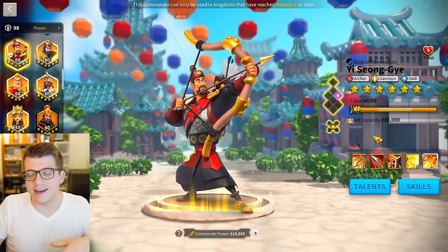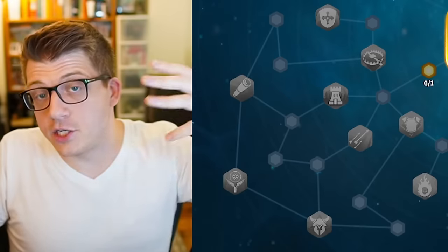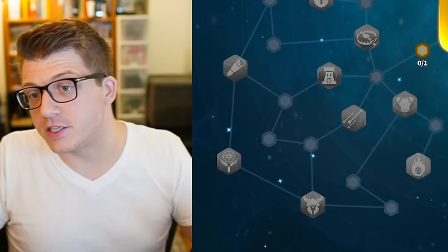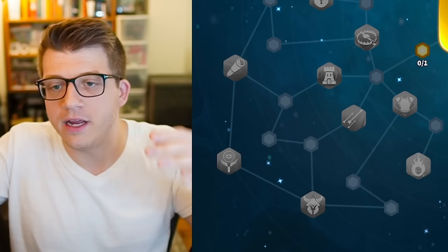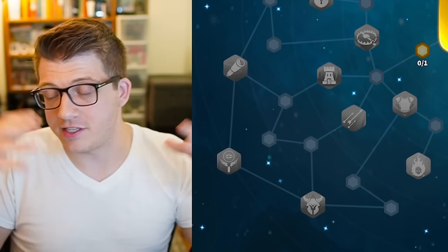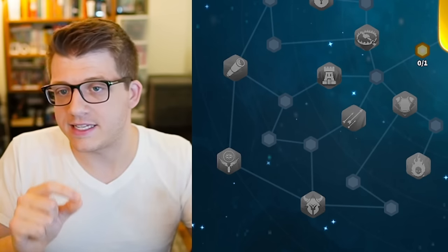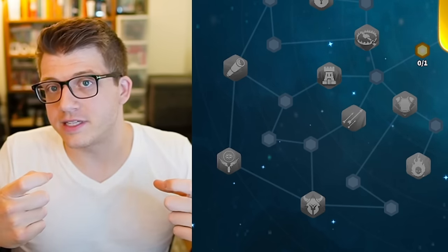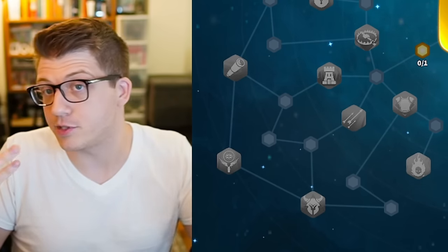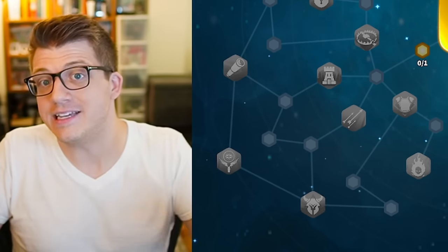Now let's look at some talent builds. You're probably never going to use Yi Seong-Gye as a primary commander, so you don't really need to worry about the talents — the talents of the primary commander are the only ones that actually matter. Yi Seong-Gye is almost exclusively used as a secondary commander because he is basically what players consider a glass cannon: outputting an insane amount of damage per second, which makes him a target to be killed fast.